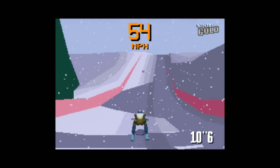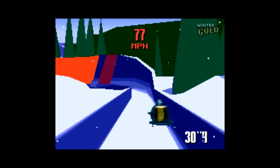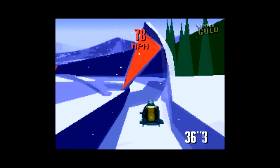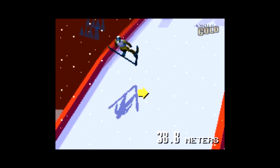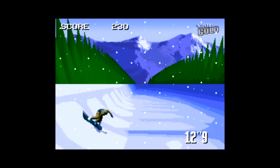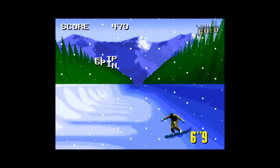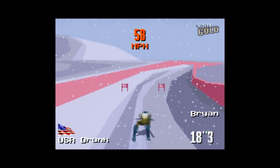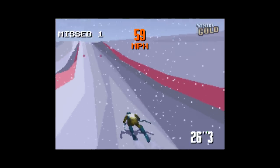The last game to get the Super FX 2 treatment was another PAL exclusive called Winter Gold. This game is pretty good for what it is. There are six events to choose from: slalom skiing, snowboard halfpipe, freestyle aerials, bobsled, luge, and ski jump. It takes a few tries to understand what you're doing on each event, but this game is definitely playable if you're into this kind of stuff. This is a pretty good demonstration of what the Super FX 2 is capable of from a 3D standpoint — this looks like it might be mistaken for an early Sega Saturn game, albeit a bit slower. Just look at the intro here; this almost looks like full motion video.